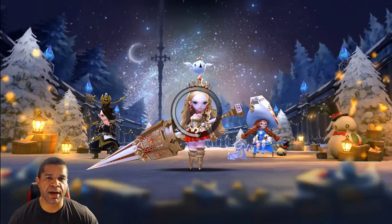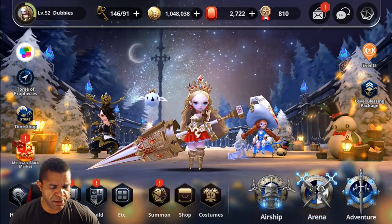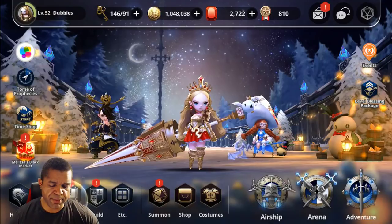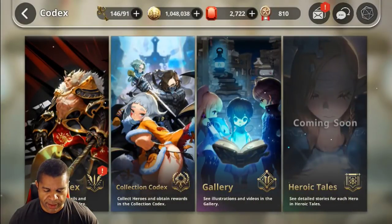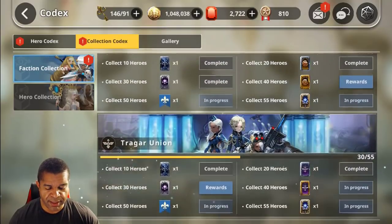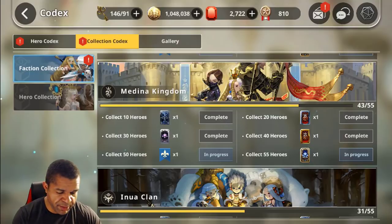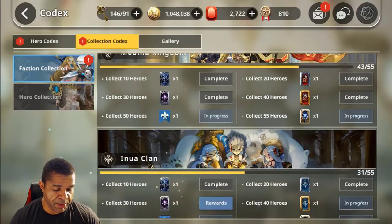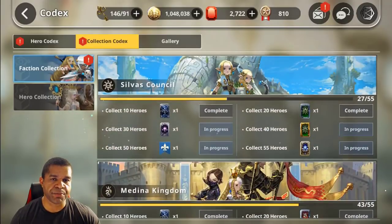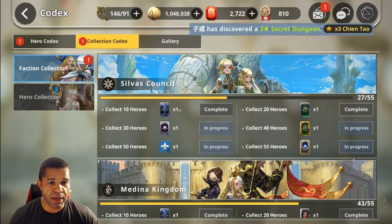Without further ado, we have to talk about what you guys came for in this video — the free legendary summons. We already know that when it comes to the events, the Tupa prophecies, there are a lot of different ways to get free summons. However, one thing I think people don't take time to look at is the collection codex. We have five different factions, and basically as you collect the different heroes in the game, you're going to be able to get some free scrolls — anywhere from three-star superior all the way up to some guaranteed five-star summons. Even though I haven't been playing for a super long time — basically about three weeks — I've actually gotten 40 out of 55 already.